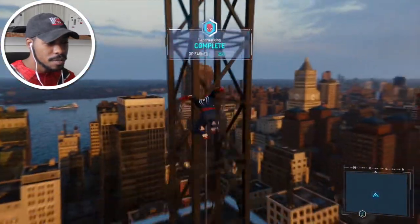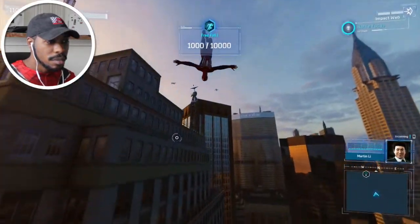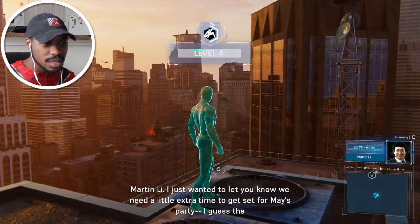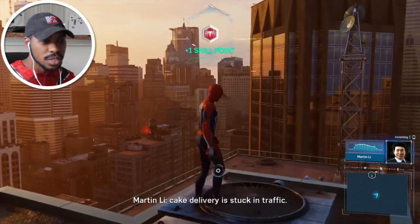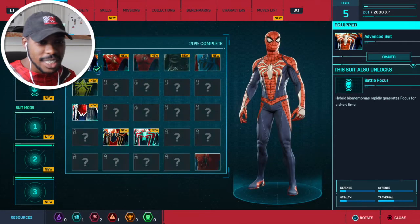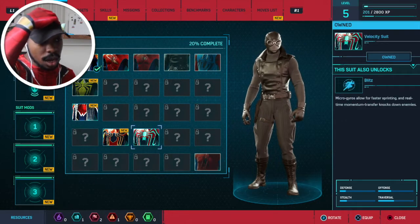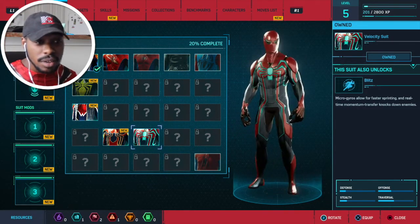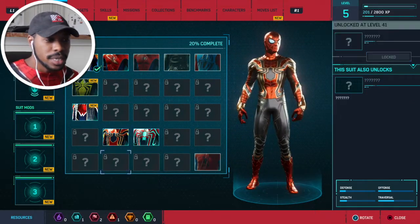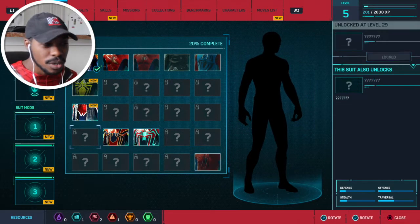Holy crap, there's so much in here. It's Mr. Lee — hello — it's freaking Mr. Negative. He says: 'I just wanted to let you know we need a little extra time to get set for May's party. The cake delivery is stuck in traffic.' Sure thing. I really want to look at these suits. Look at all these suits! I have the Velocity suit and the Iron Spider — that's what your boy's rocking right now. Doesn't look as cool in the game though; it looks a lot better in the movie.